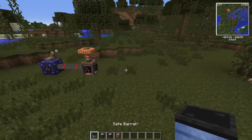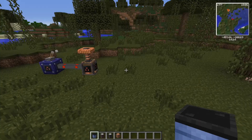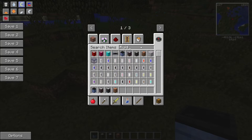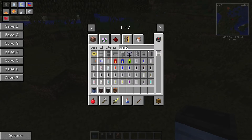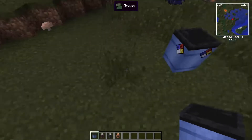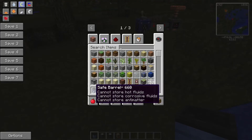From the trailer you guys also noticed we have new kinds of barrels: safe barrels, iron barrels, steel barrels, magnetic barrels, and tons of other stuff. There are also miniature barrels and smaller fluid tanks. A safe barrel — pretty common looking, just plastic — cannot store hot fluids, cannot store corrosive fluids, and cannot store any matter.